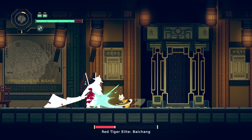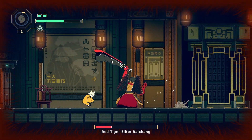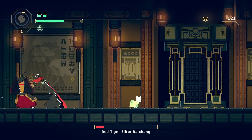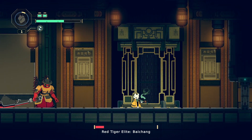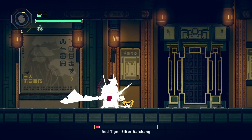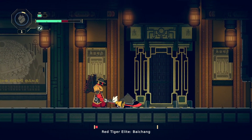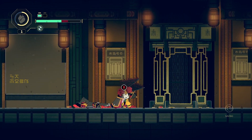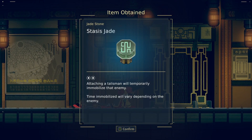I'm doing a lot better this way around. I'm just going to pop a heal just so I have full health. There we go. Annihilation. Jade Stone — Stasis Jade. Attaching a talisman will temporarily immobilize that enemy. Time immobilized will vary depending on the enemy.